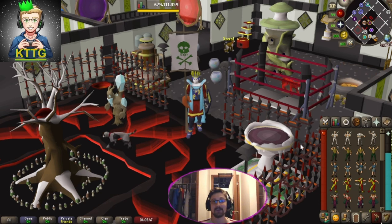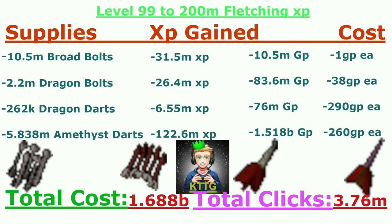On screen is a breakdown of all the supplies it took me to get from level 99 to 200 mil fletching XP. Starting with 10.5 million broad bolts, which gained me 31.5 million XP and only cost me 10.5 mil GP at an average of 1 GP each. Next, I fletched 2.2 million dragon bolts, which gained me 26.4 million XP and cost 83.6 million GP at an average of 38 GP each.